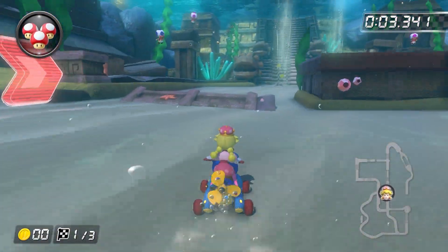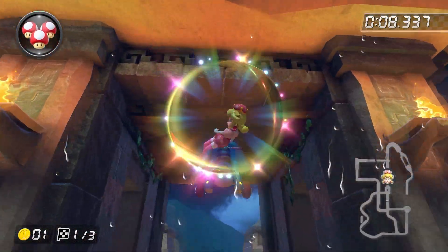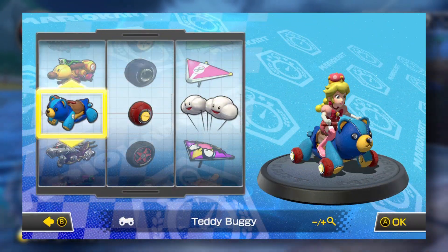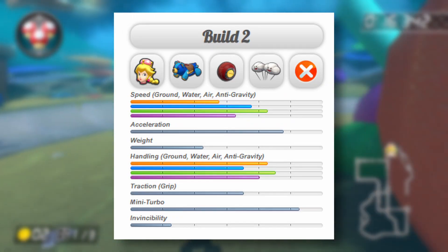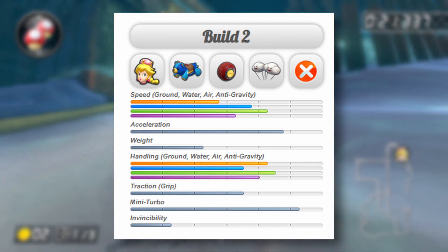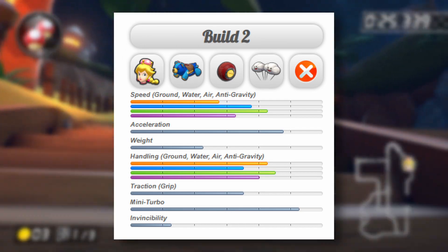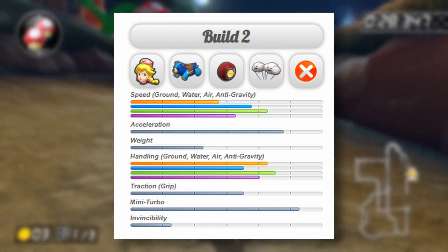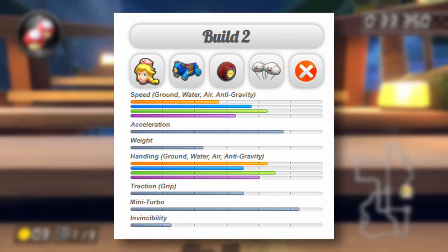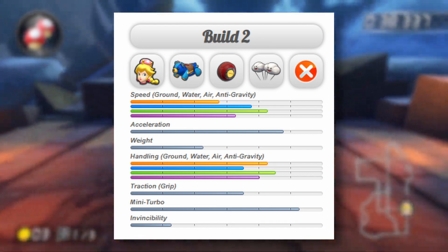For the next build, I'll be talking about the classic meta build most players are using with every character. This build is one you will most likely always see in competitive lobbies. For this build I used the Teddy Buggy, Roller Wheels, and the Cloud Glider. For the stats it has: 2.75 ground speed, 3.75 water speed, 4.25 air speed, a 3.25 in anti-gravity speed, a 4.75 in acceleration, and a 2.25 in weight. For handling: 4.25 ground, 3.5 water, 4.5 air, 4.4 anti-gravity, a 3.5 in traction, a 5.25 in mini turbo, and a 1.25 in invincibility.